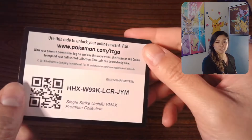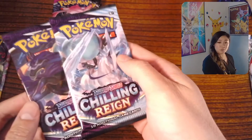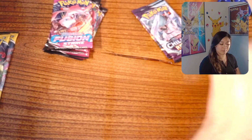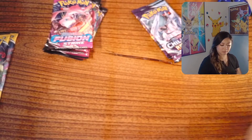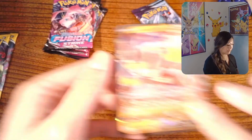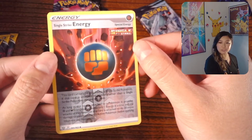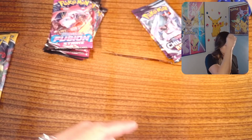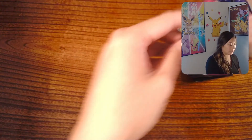The Single Strike Urshifu VMAX box has been opened. Here is the promo card that was in it. What came in it: it had two Evolving Skies packs, four Fusion Strike, two Chilling Reign, and then of course all of those cards are up in the front. Here is a Jumbo Single Strike Urshifu VMAX — and then here's the smaller version just so it's easier to see. It looks like all of the cards came from Battle Styles. I'm going to go ahead and sleeve these up in a moment. And then this was a Single Strike Energy. Let's go ahead and get started on Fusion Strike — I want to save Evolving Skies for last. So Chilling Reign will be right after this one.